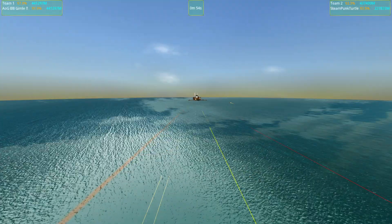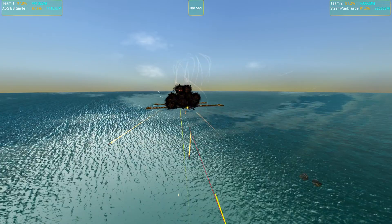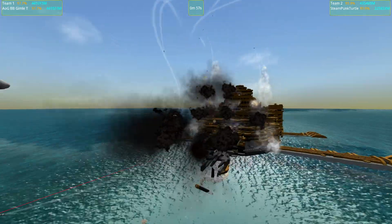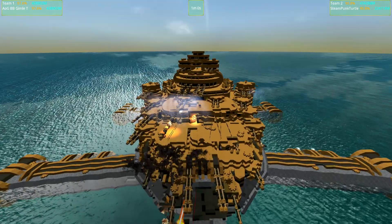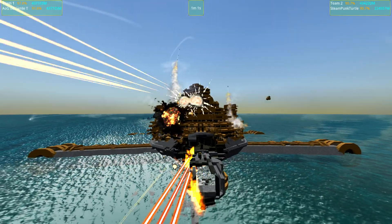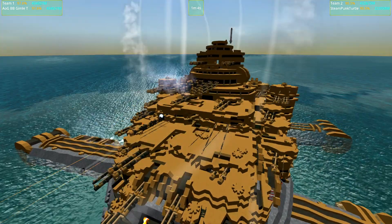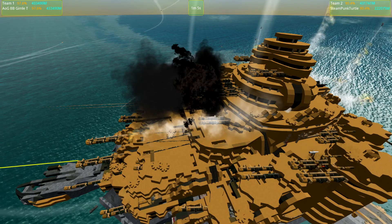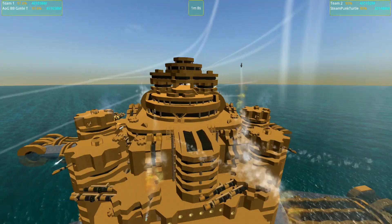It doesn't have cramps. The Steampunk Turtle is on the workshop by Setup — or E-Lord, as he's called on the Steam Workshop. Setup is his name that I know, but I know that he's E-Lord on the Steam Workshop. And it just has all of these beautiful gears rotating around here.